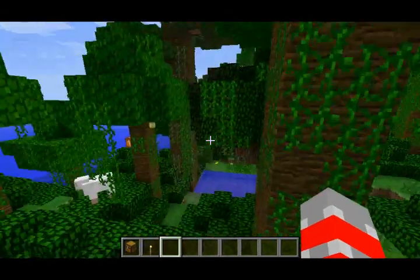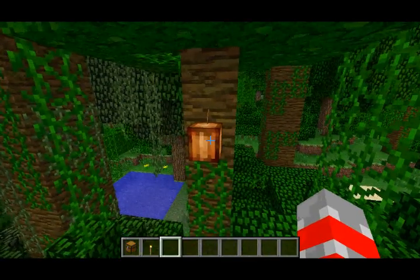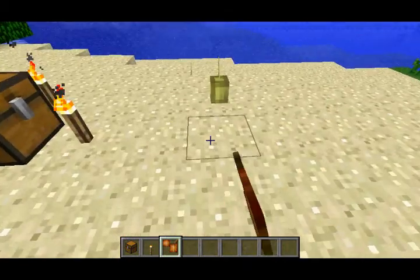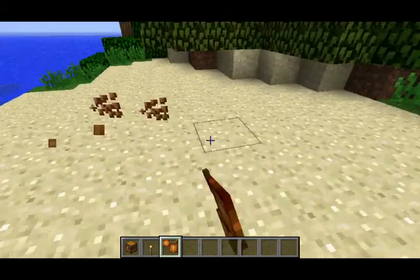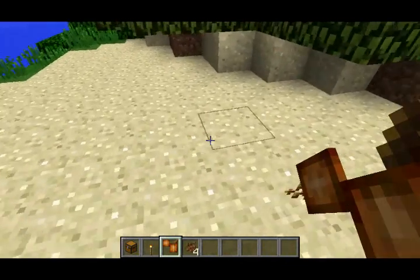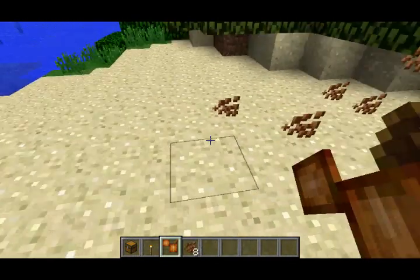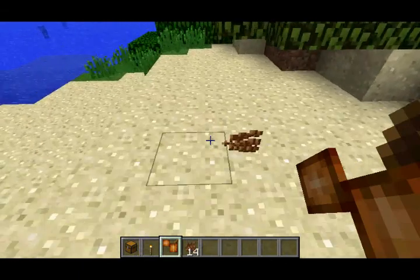Here's something I found kind of interesting about the Cocoa Plants. If you use the pick block key on a Cocoa Plant, it actually gives you a different type of item that is just called Cocoa. What it does is that it allows you to place Cocoa Plants anywhere, even in the air. And apparently, if you put two of them side by side, they break and drop Cocoa Beans, which is also interesting. So I guess that would be a good thing, because you can plant Cocoa Plants on other trees.